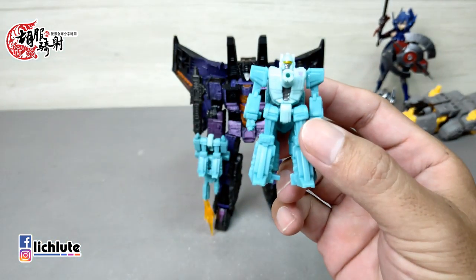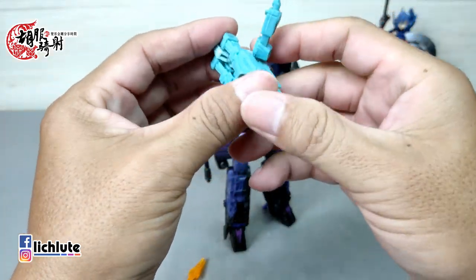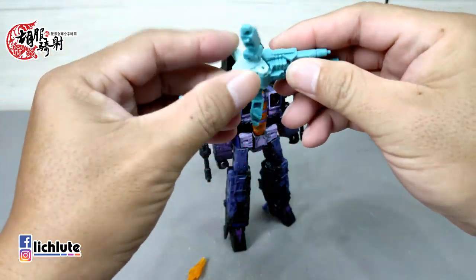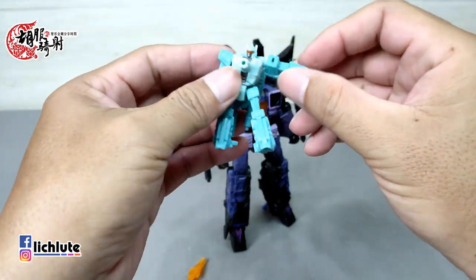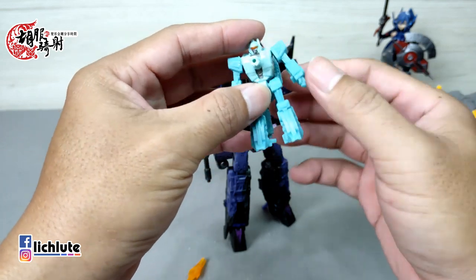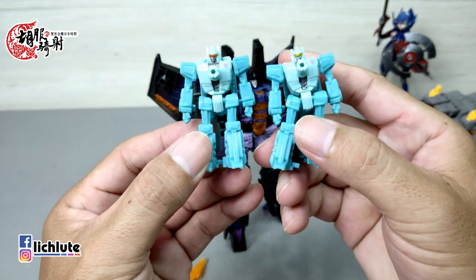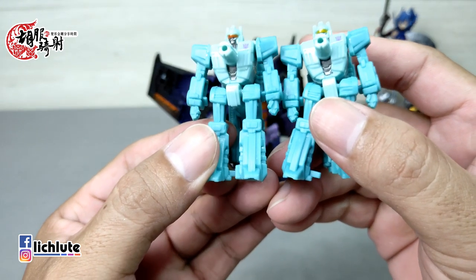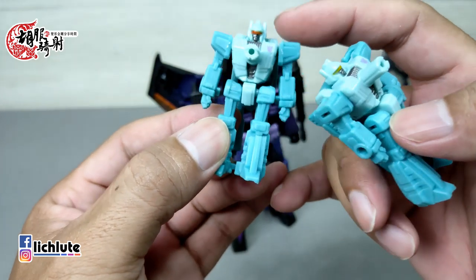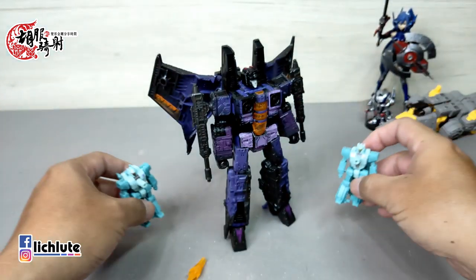这两个小家伙可以变形成手上的武器，两者变形方式完全一样，也附带喷火的特效件。变形结构非常简单，原则上就是把身体往后面凹，折一下部件就完成了。除了胸口这个凸比较碍眼之外，造型我个人还是比较喜欢的。两者造型几乎一样，只有眼镜涂装略有不同，一个铁灰色，另一个稍微偏暗灰色。